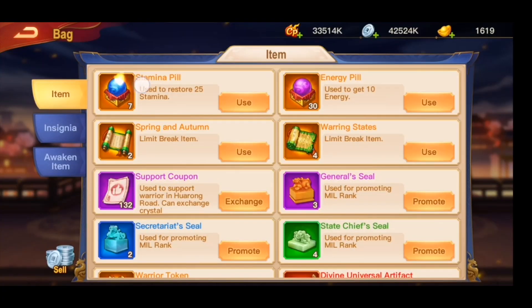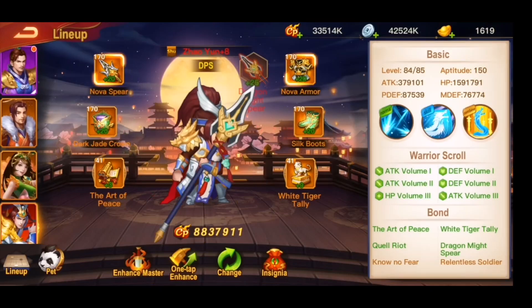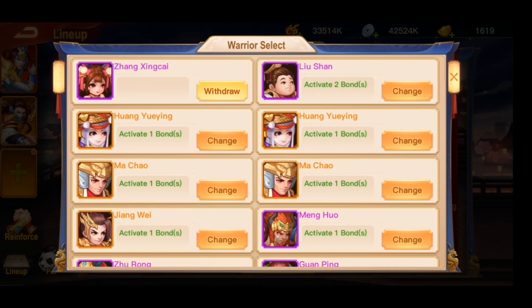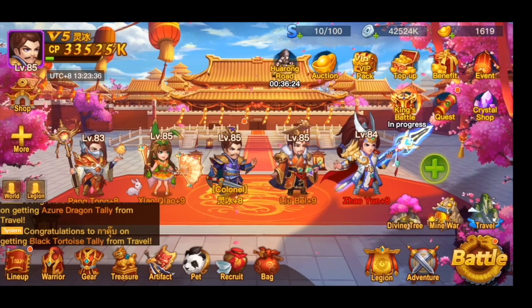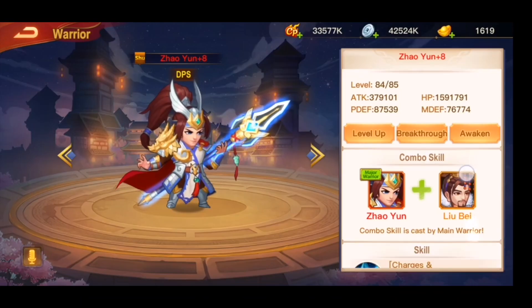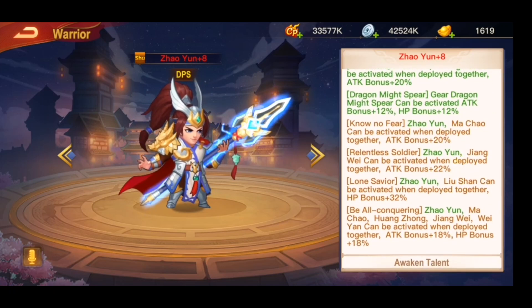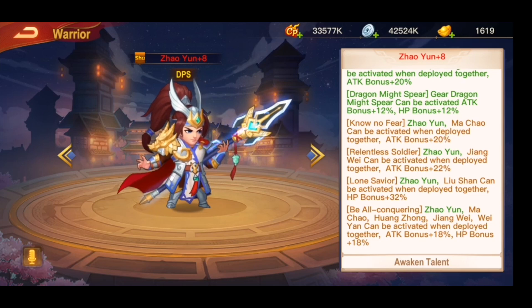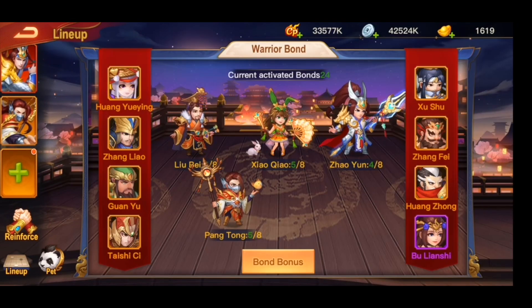For me I only have 7 stamina pures because I used a lot yesterday. Let me check the bones — I'm not sure how my bones look. Where is the bone? Ma Chao, Jiang Wei — okay, I will focus on Zhao Yun first.